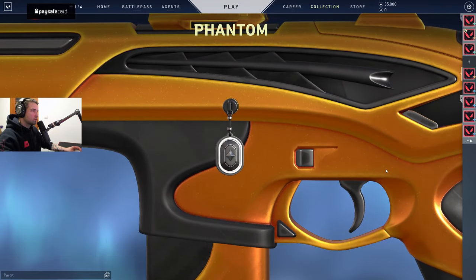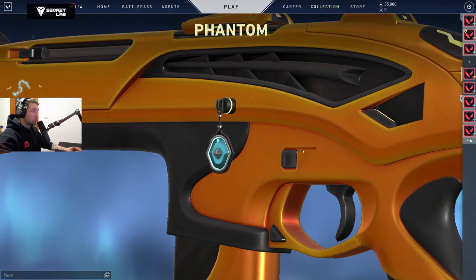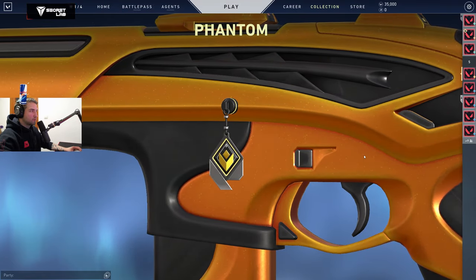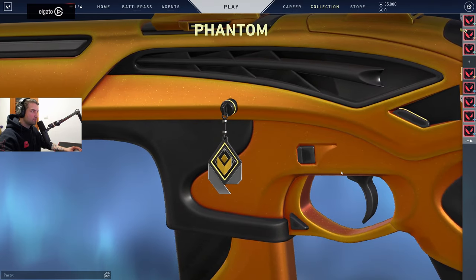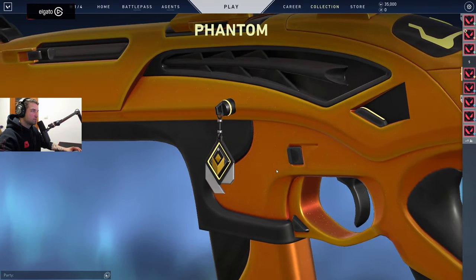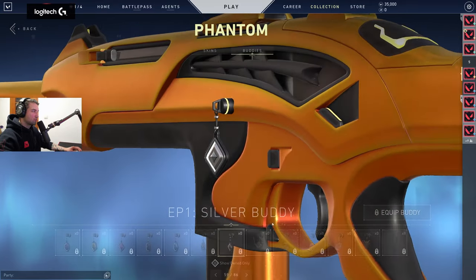This is the Immortal one. Iron. Platinum — good thing I don't have Platinum, this one looks awful. Now I will be jelly whenever someone has this one. Radiant actually looks very nice, and there's the Silver.